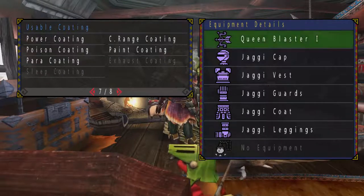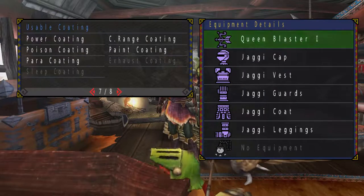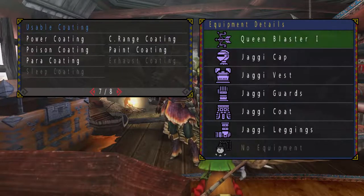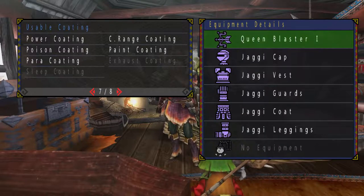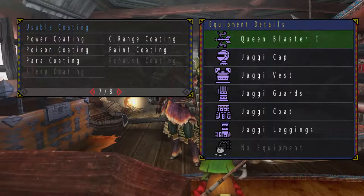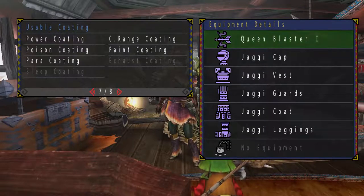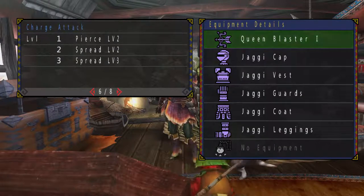So, close range coating — why would a bow want to go close range? Firstly, it does increase the melee damage of the bow where you swing your arrow around. And if I'm not mistaken, it also increases the damage on your arrows when you are literally in close range, approximately one hop distance away from the monster. This goes pretty well with spread-type bows, where your critical distance is actually pretty close to the monster.